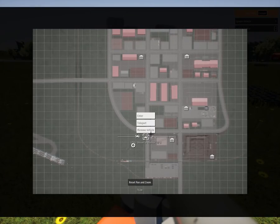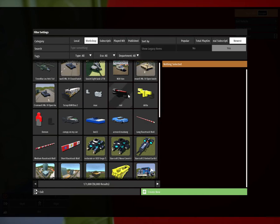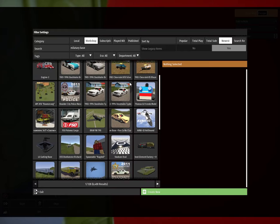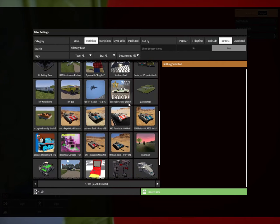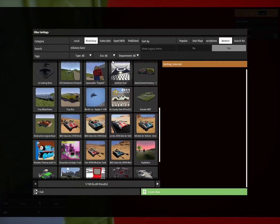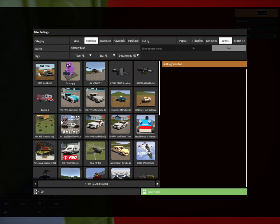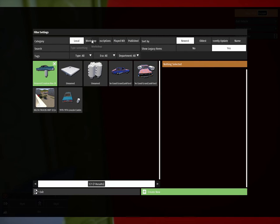I'm going to go spawn something else in now. Let's see what's on the workshop. There's a military base — see if there's anything good here. I'm not finding anything here. I don't see any military bases. Hey, what's in here? Oh, I love that stuff.